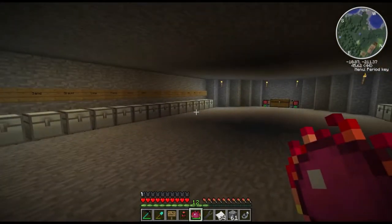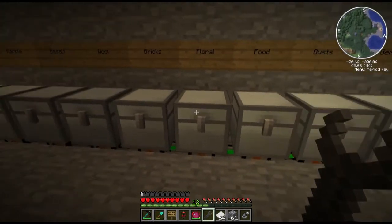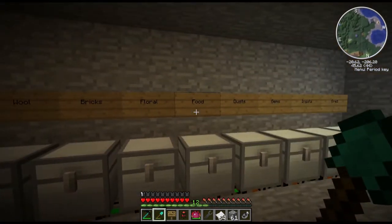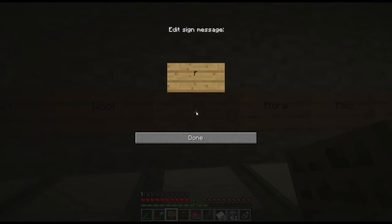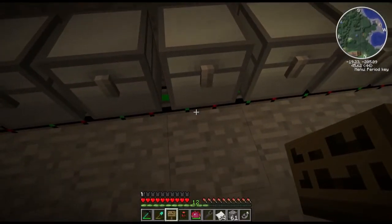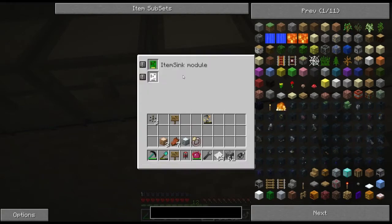It's really dark downstairs, so I need to go back to the house and get some torches. Do I have a fuel chest? I should probably have a fuel chest. Let's make a fuel chest right here. There we go — nothing in there. And I'll check that chassis pipe. There's not even an item sync module in there, so let's put that in anyways.